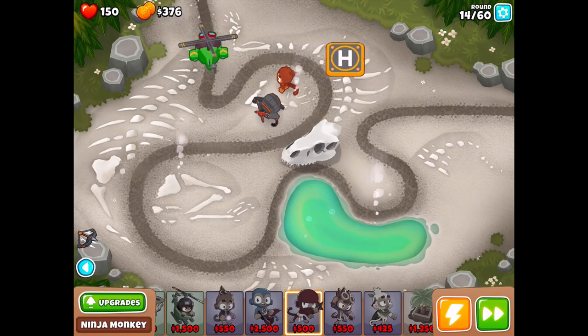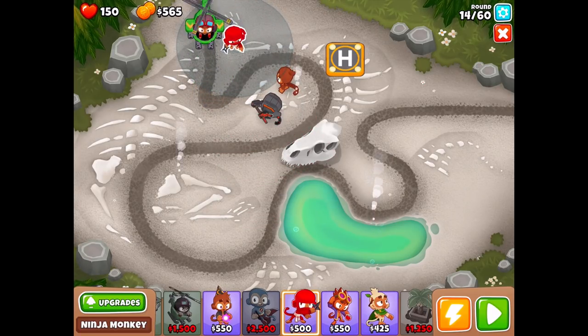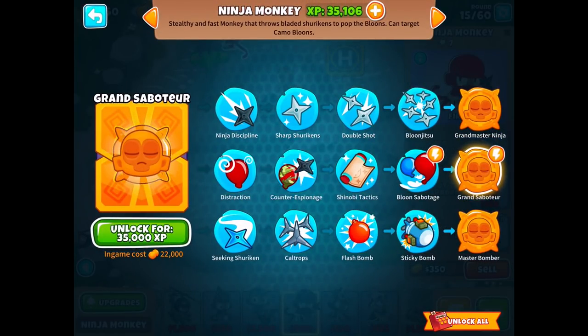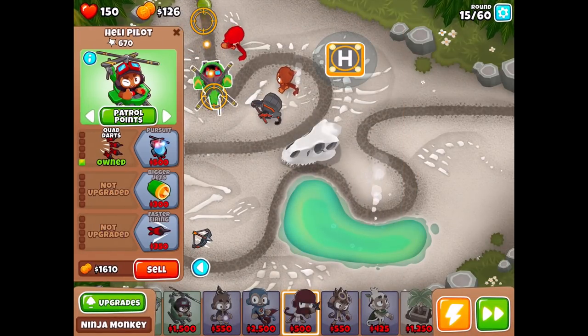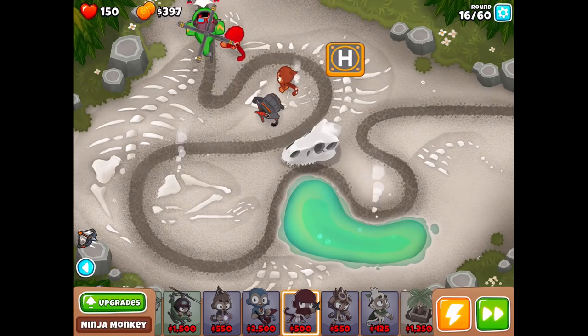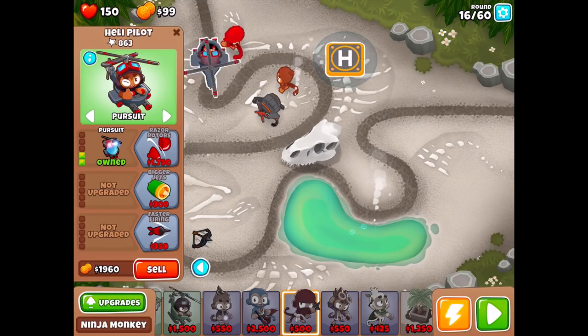For 500 we can either go for the Pursuit or the Ninja Monkey — I think it'd be smarter to start with the Ninja Monkey. I need to put him pretty far out in front so he can focus on the scary stuff that'll start popping up. I'm pretty sure he can immediately pop leads. We'll get another 500 for Pursuit — we still have another nine rounds before our camo problem pops up, so I'm dealing with one thing at a time. Pursuit — perfect.